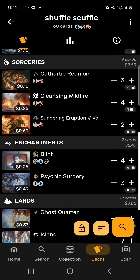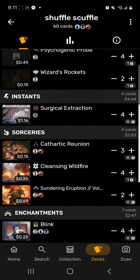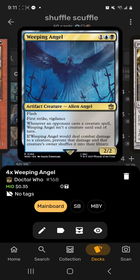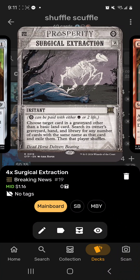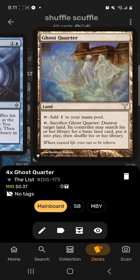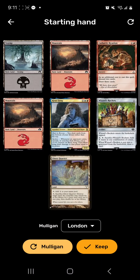We use cards like Sundering Eruption, Cleansing Wildfire, and Ghost Quarter to make them search their deck and shuffle. Soldier of Fortune is another way to make them shuffle. Weeping Angel shuffles creatures back into their deck. Wizards Rockets for consistency, Surgical Extraction searches their library and makes them shuffle, Cathartic Reunion for draw, and Blink makes them shuffle twice. Islands, Swamps, and Mountains for lands.